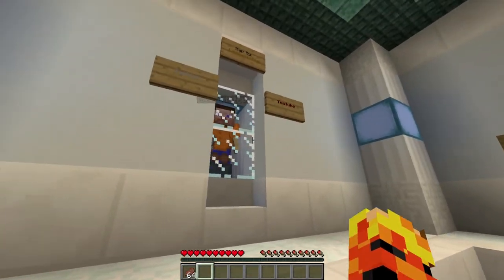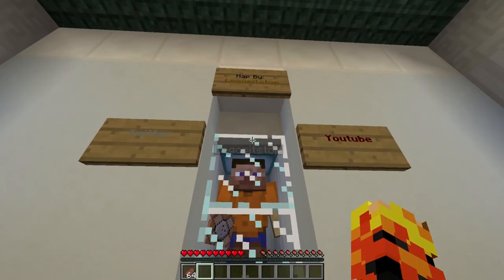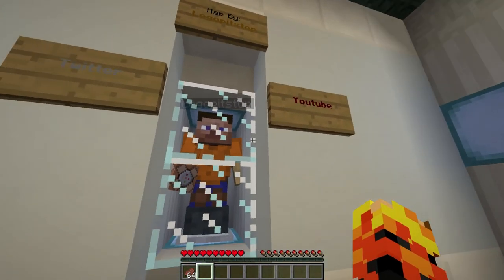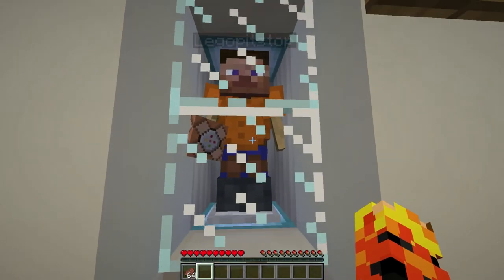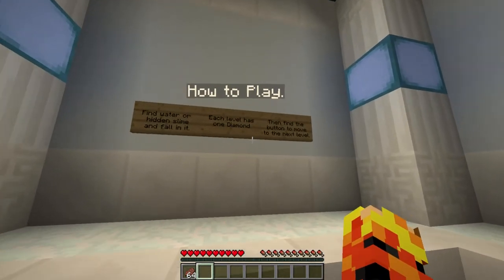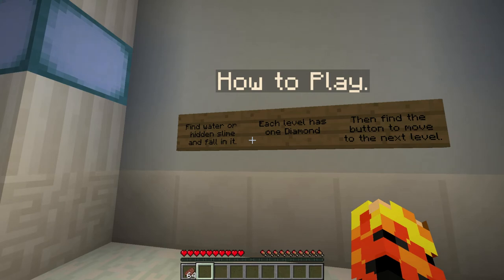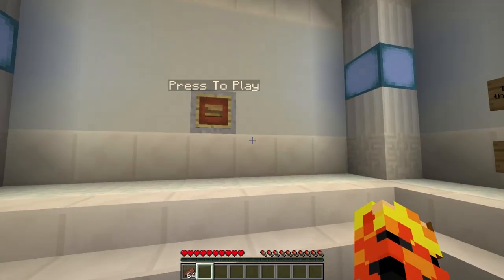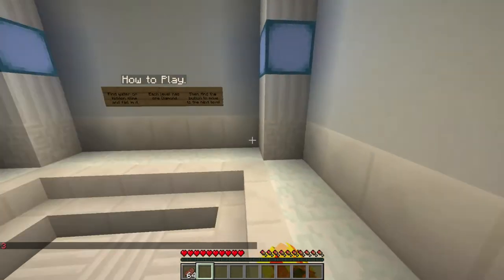Alright, here we are — Dimension Dropper 2, a map by Lego Pit Stop. You can follow him on Twitter and/or YouTube. Maybe you can help him get out of the glass prison that he's in. Good luck sir. Anyway, how to play: find water or hidden slime and fall in it. Each level has one diamond, then find the button to move to the next level. Settings are correct. Let's roll.